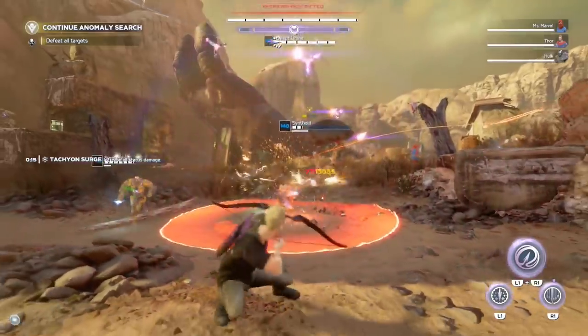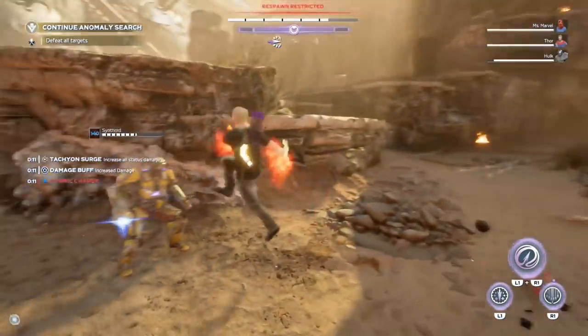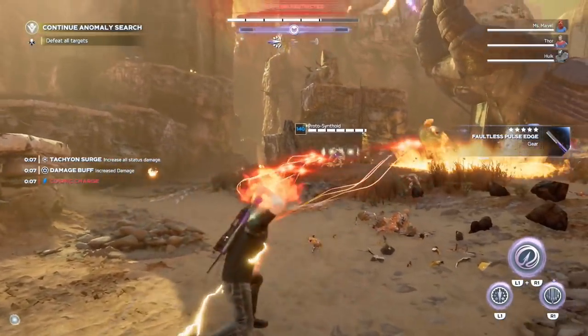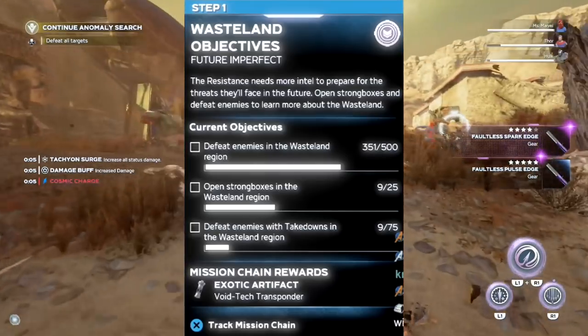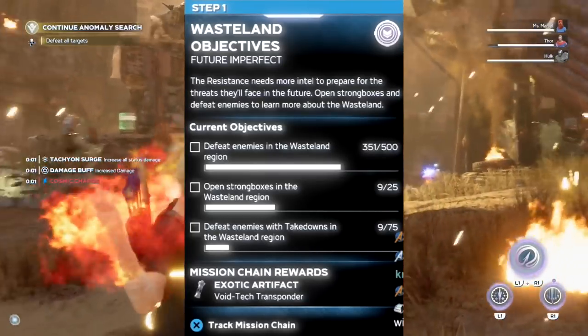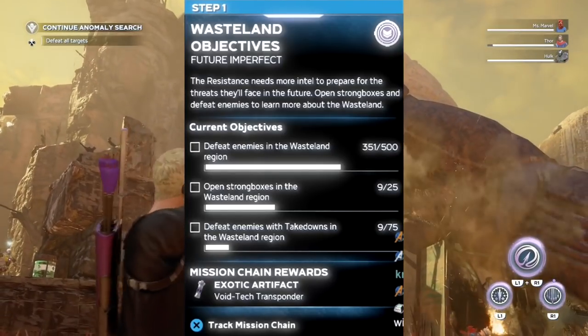All right, now for step one, it is very easy to obtain. All you have to do is complete the Future Imperfect campaign to obtain step one. Now the objectives that come with step one: you have to defeat 500 enemies in the wasteland region, open up 25 strong boxes in the wasteland region, and the third one is to defeat 75 enemies with takedowns.